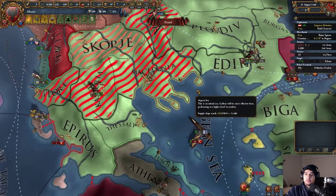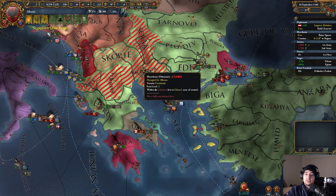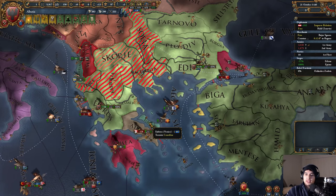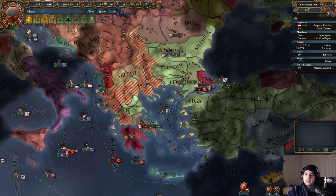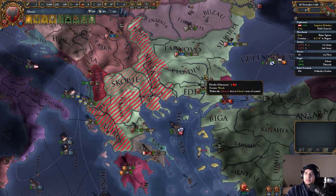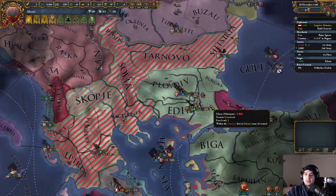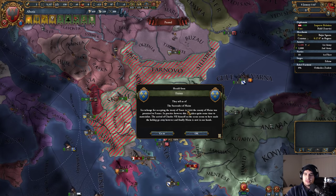If we take Edirne, if we just keep occupying stuff, we could take all of Greece! I'm not giving Skopje to the Serbians — no way. We took a loan, losing a lot of men. There are pretenders in Athens, we've got to watch out. He's at low enthusiasm now. We've occupied basically all of the European side — I can't even believe it.